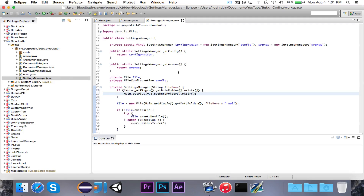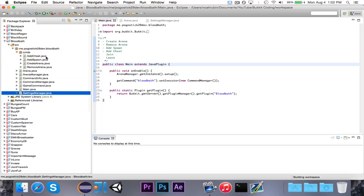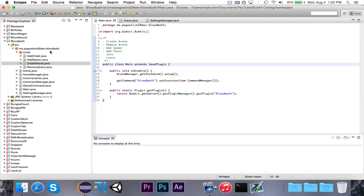I think that we are all caught up with the mistakes. One last thing — if my voice sounds a little bit weird in this video, it's because I'm a little bit sick, I have a stuffy nose, so I'm trying to talk as best as possible. So let's go ahead and create the join and leave commands. We'll just go ahead and create it from scratch.